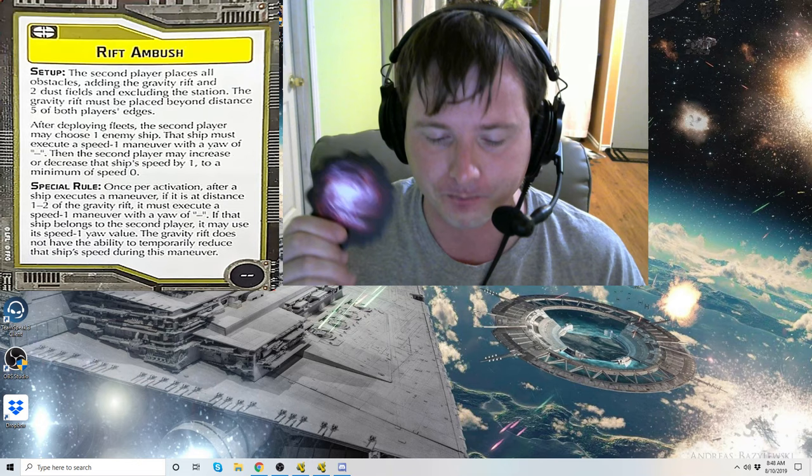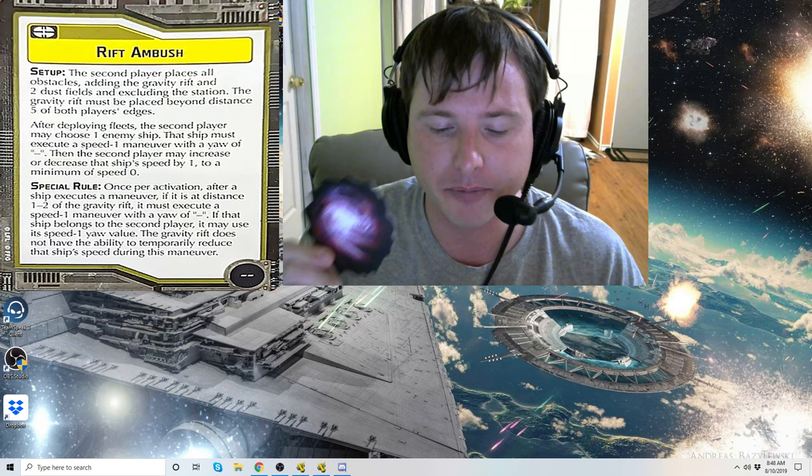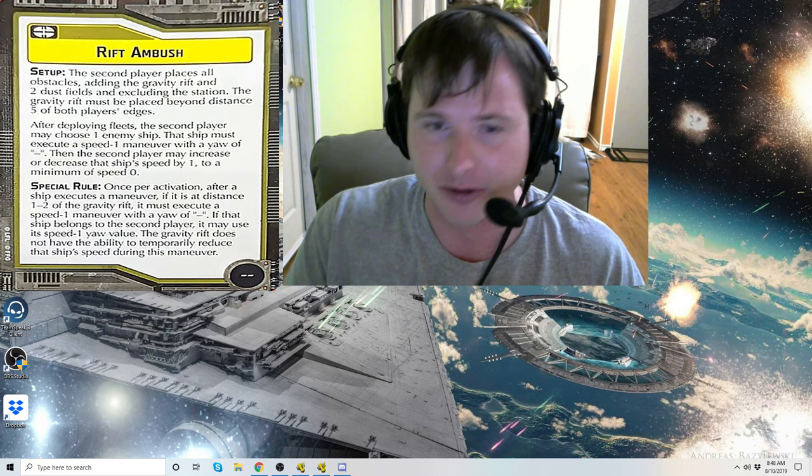When a ship deploys at distance one to two of a Gravity Rift, its speed dial must be set to speed zero - similar to the gravel effect from the Interdictor. When a ship overlaps a Gravity Rift, its speed dial must be reduced to zero. So if you're going fast and you clip it when you end your maneuver, you're down to speed zero.